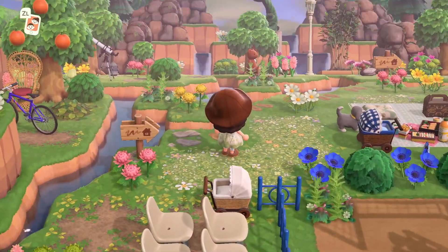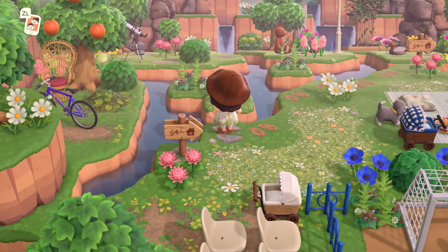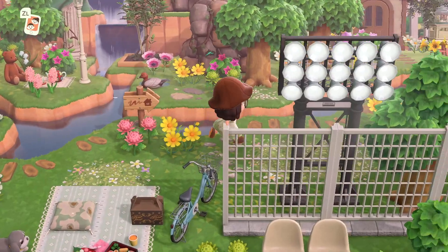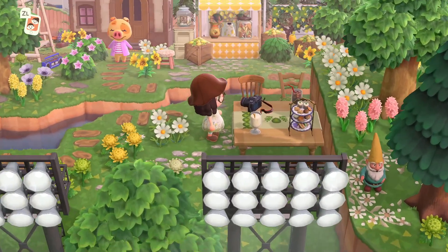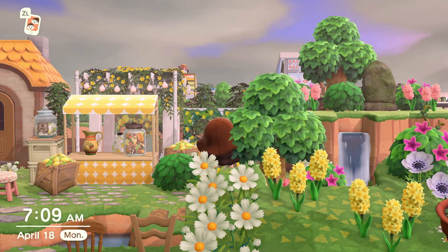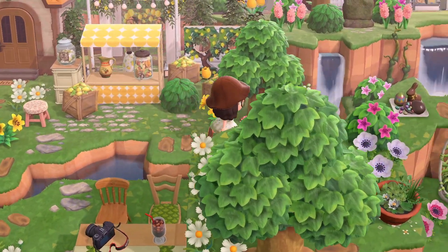If you keep following the signs, you're going to see some of the nature build. I'm really going to work on my water terraforming more because I really enjoy doing more water type things on this island — more to come on that. We have a picnic in the outfield, just so many little mom things throughout my island that moms do on a regular basis. Here's another little picnic area — and Maggie came out to greet us! This is the last build — this is the lemonade stand. You can see the lemons in the background.